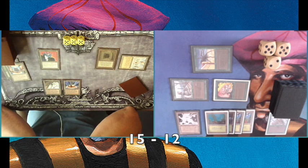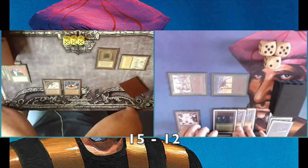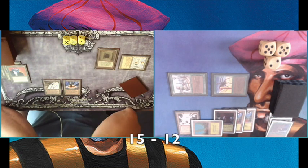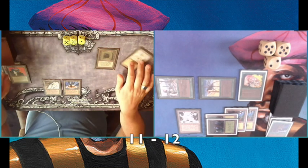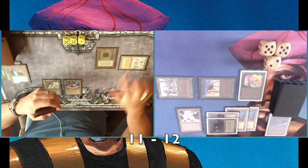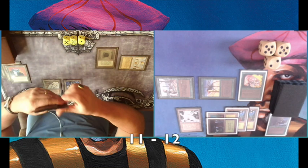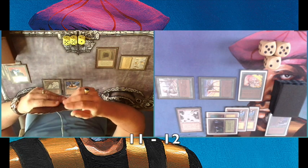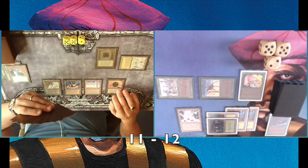I want to keep the pressure on because I know my opponent has bigger and better creatures but at a higher casting cost. He's blocking the Llanowar Elf, and I'm playing a Giant Growth — I'm trading. I basically want to deal as much damage as I can early game, because the longer the game goes, the bigger the advantage for my opponent, especially with that Library. He's activating it again, drawing from the Library and two from the Howling Mine — so that's ten cards in his hand.